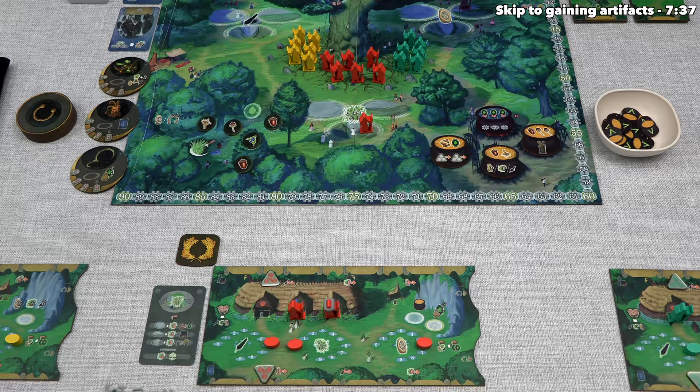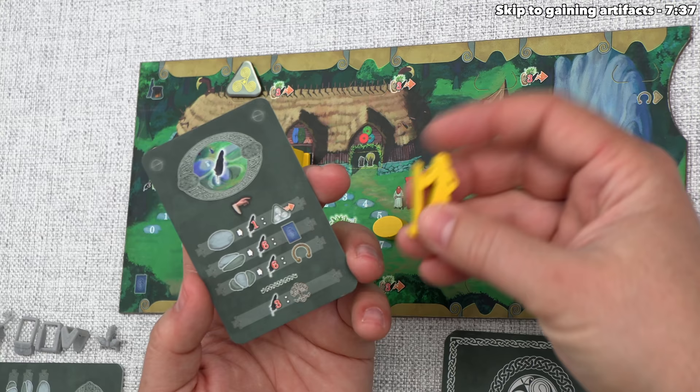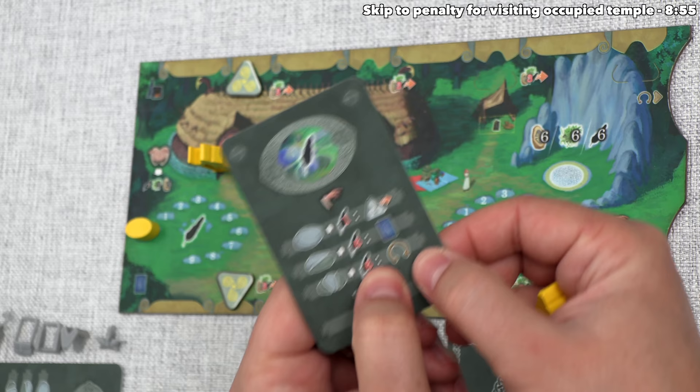That's finished our one action, so that means our turn is done, and play now moves in clockwise order to the yellow player. For their turn, they are also going to play a moot card, and in this case they've chosen the feather temple card. They want to send an active druid out to one spot, and specifically they are going to go to the three stone spot. That is going to cost them six feathers, and they start the game with six, so that means they can go down to zero, and then the effect of this says they can gain one artifact.